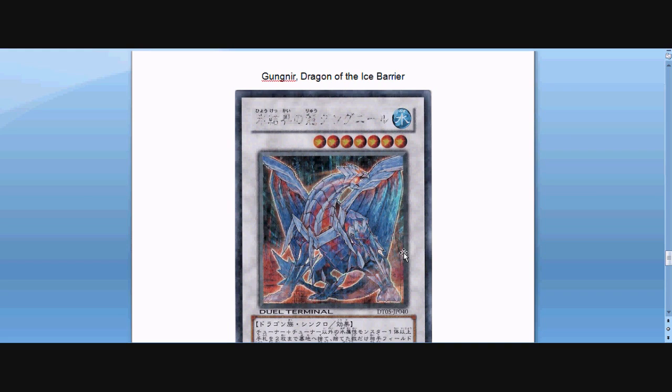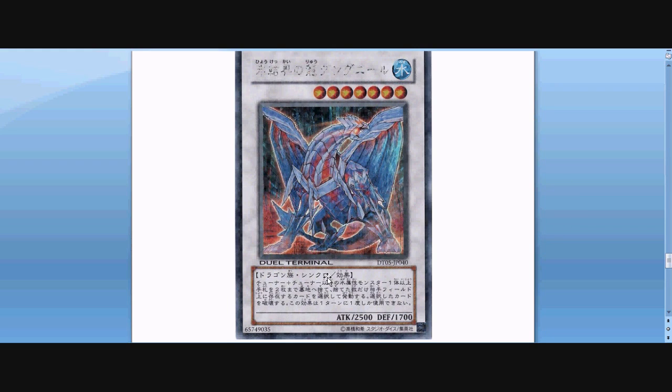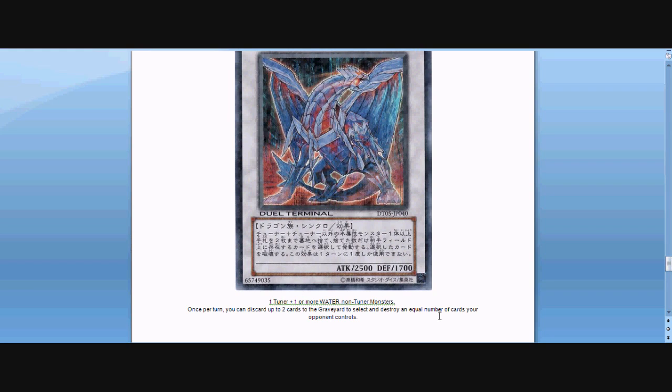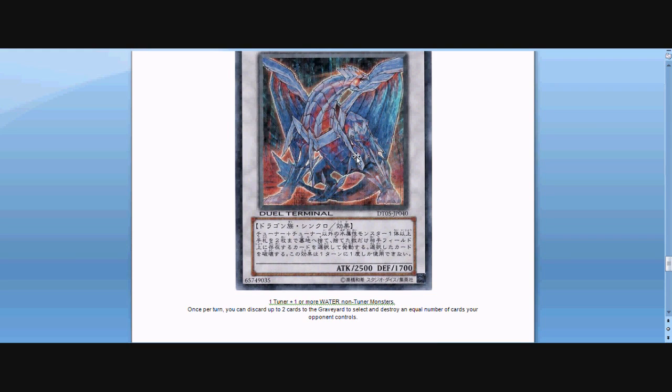Gunnar, Dragon of the Ice Barrier — I think that's how it's pronounced; forgive me if I mispronounce some things. This one is a level 7 water synchro monster — I think it's aqua or dragon. It requires a tuner and one or more non-tuner water-attribute monsters. Attack 2,500, defense 1,700. Once per turn, you can discard up to two cards to the graveyard and select and destroy an equal number of cards your opponent controls. So that's kind of interesting — it gets rid of your opponent's field. The art's kind of neat; it kind of has like a rainbow effect to it.